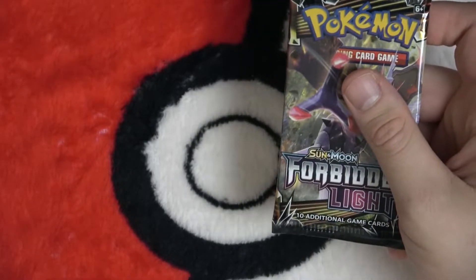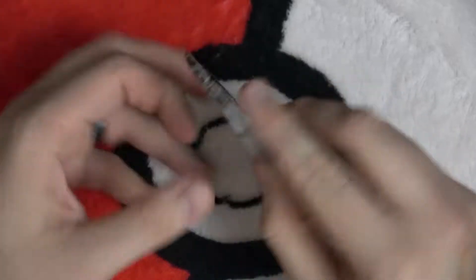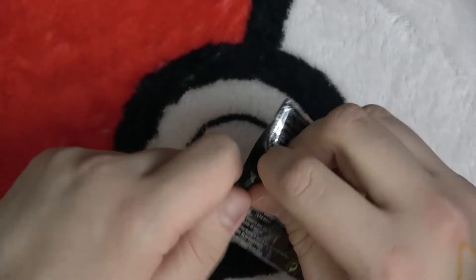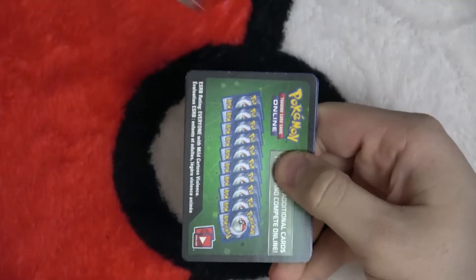Now we have the Sun and Moon Forbidden Light pack — this is the actual meat of the episode. The question is: will this thing actually have another code card in it, and will I be able to open it with my mere human strength? That weakness policy from last episode must have got me. There's another one — shove this in your computer.